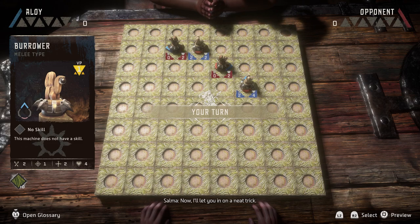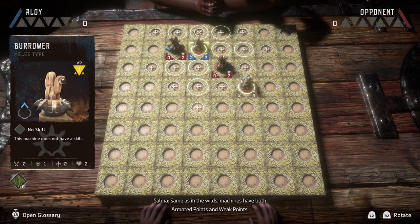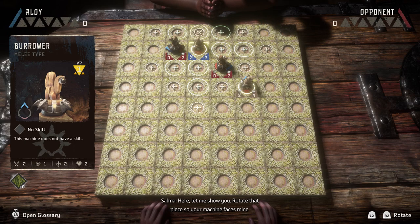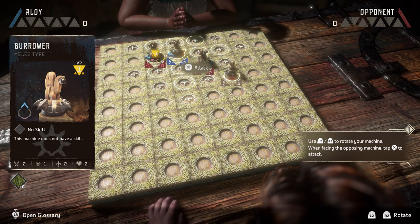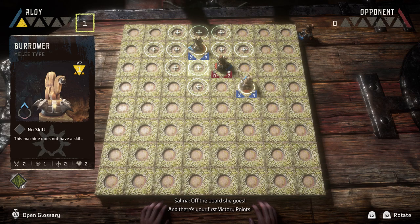I'll let you in on a neat trick. That machine of yours — the one closest to me — grab ahold of it. Same as in the wilds, machines have both armored points and weak points. You can see them marked on the pieces. Blue shows where their armor is thickest. Hit them there and you'll do some damage, but not a lot. Red shows the machine's weak points — hit those and you'll deal a mighty blow. Here, let me show you. Rotate that piece so your machine faces mine. Now let that machine have it.